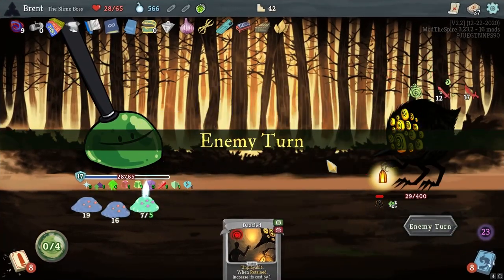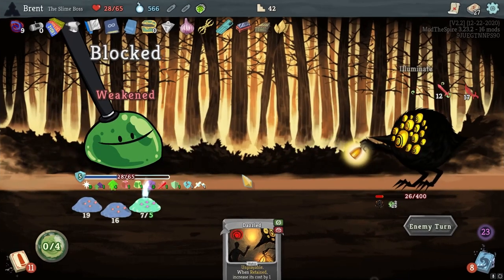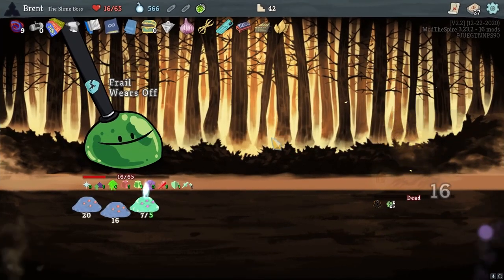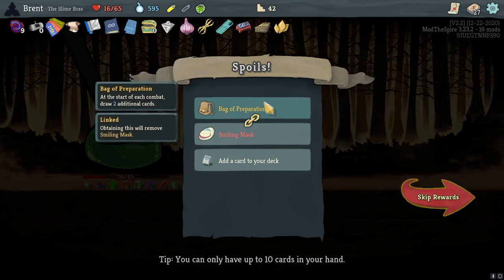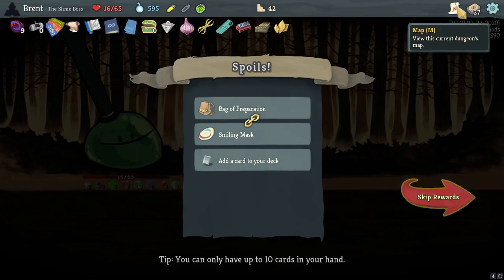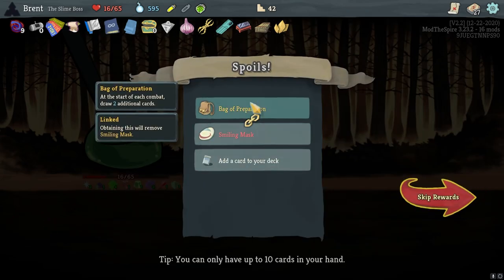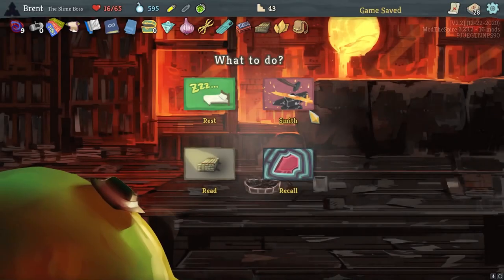Alright, you tried but you failed my friend. I didn't even do the fight correctly but we ended up getting it. That's pretty good, but yeah - we have one more shop. Honestly the bag of prep will end up being better. Another goop armor is actually pretty good too - consistent, more consistent block. I don't - we're not going to be able to read this three times. I think the smithing will end up mattering more.